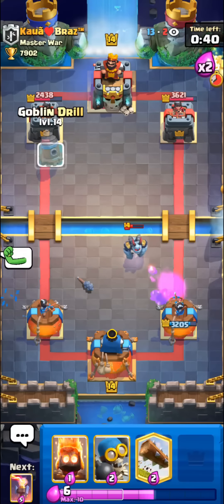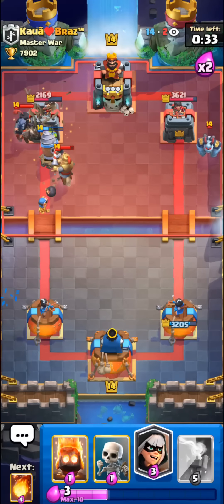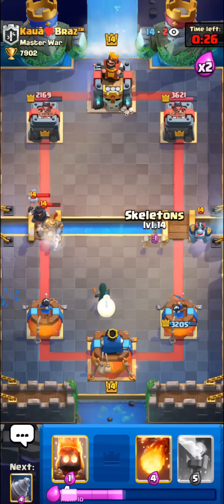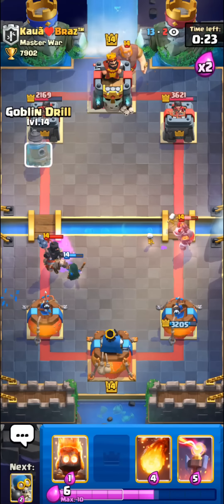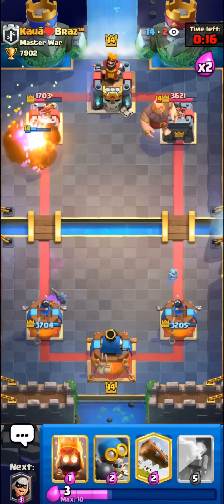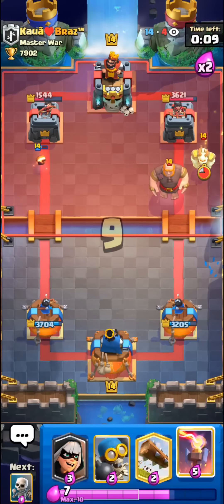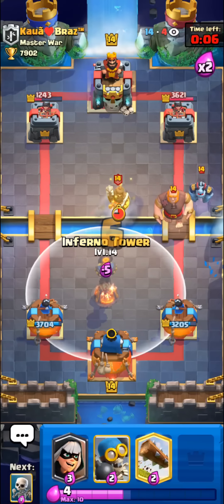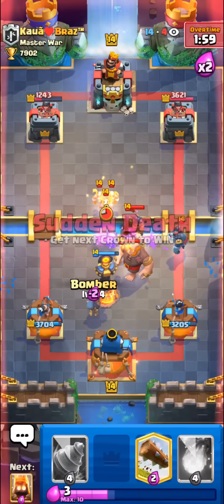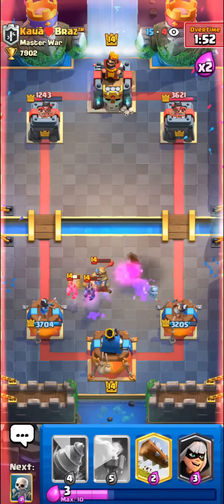Now I'm just going to see what he wants to do — hopefully bait out one of his Princes. Sometimes if we pressure correctly we can force him to waste his Dark Prince on our Bandits, then get some good Goblin Drills after that. Going with a Fireball on his Prince. Going with Bomber plus Drill. He defends pretty well but one of our Goblins actually gets a stab on his tower. Luckily the Inferno Tower latched onto his Giant instead of his Minions — really nice. Bandit dashes straight back to the Giant helping us out.